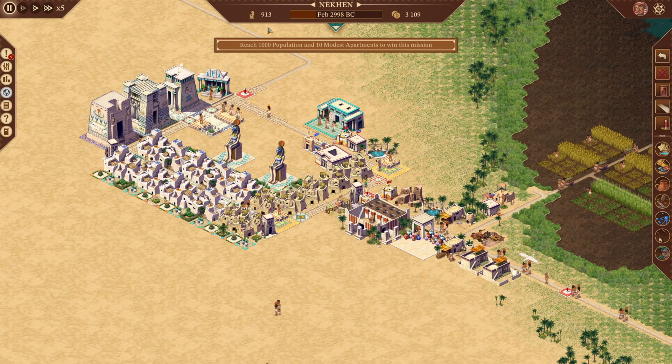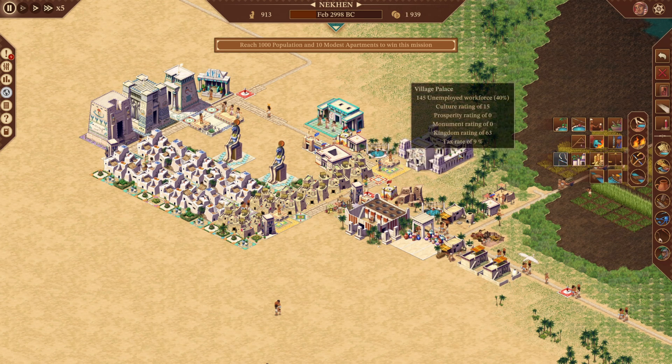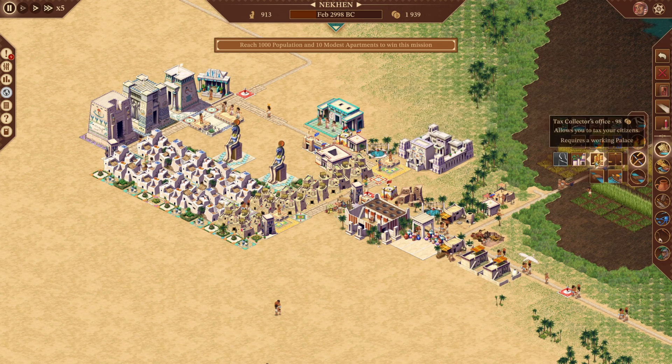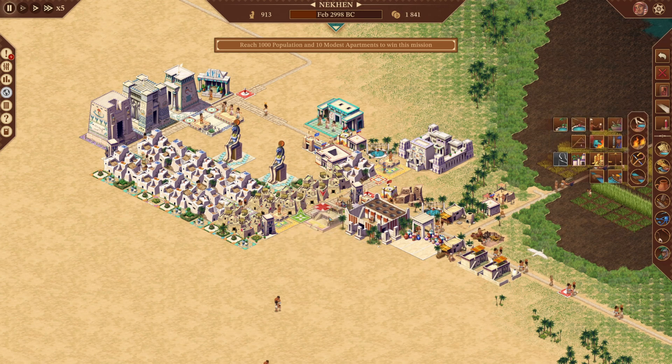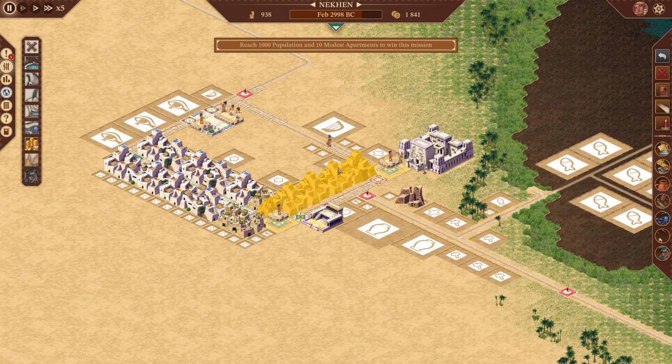We're close to 1000 population but not there yet. Before we get there, let me show a couple of important things. We started the mission with some money, but we've been spending it on construction and we're not really gaining money yet — we have no tax collector and no gold mines. This changes when we build the palace, which is the first important step. Remember the palace needs to be in a location with access to water. Once placed, the palace shows key stats like unemployment — we can see 40% directly. Building the palace also gives you access to the tax collector, who is a worker that walks around collecting taxes. There's a taxation overlay to check which houses are being taxed and which are not.